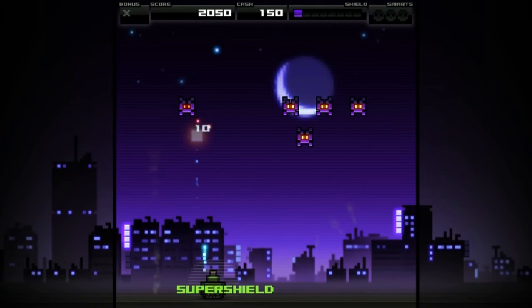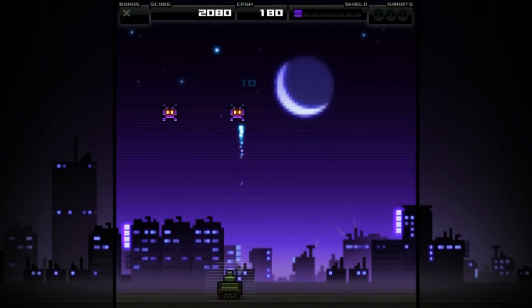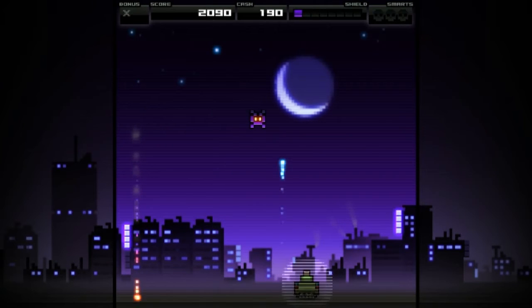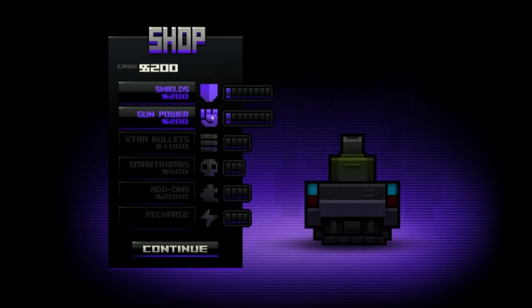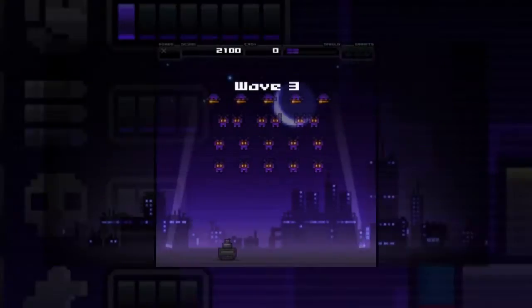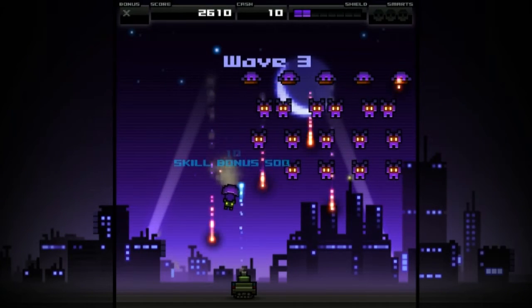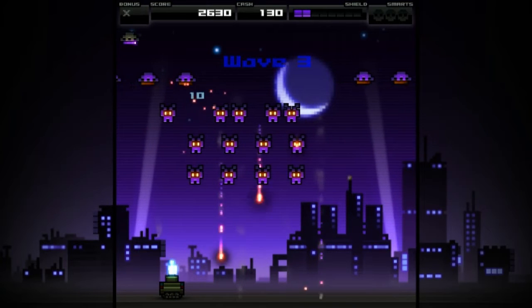Super shield - I was hoping for a super gun because that thing is pretty cool. As you can see the graphics in this are really good, I do enjoy them quite a bit. Let's get some more shields - that took us down to zero cash, which is never good.